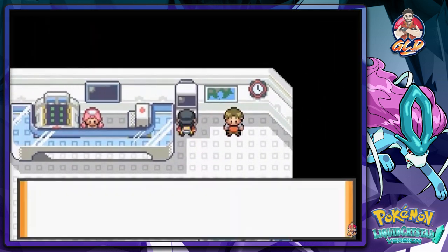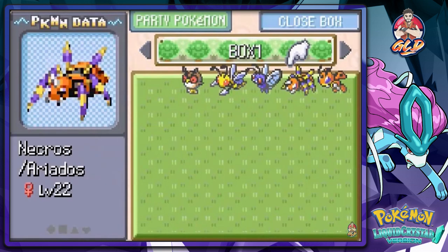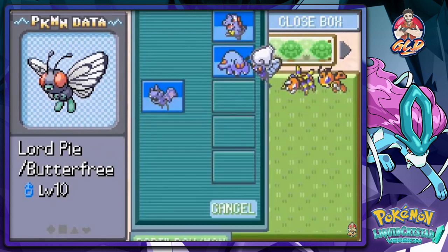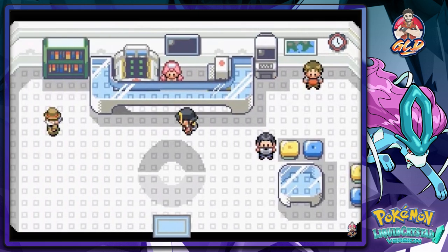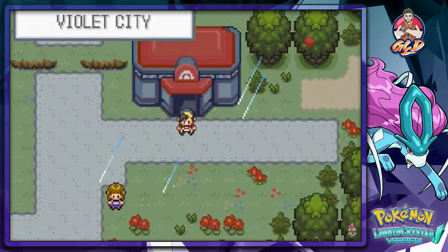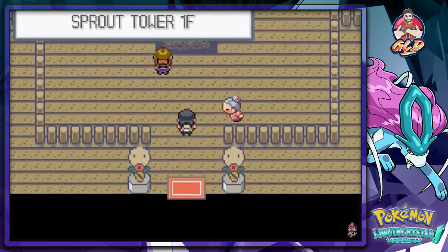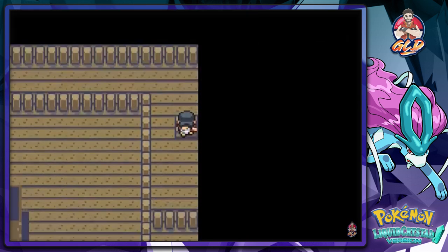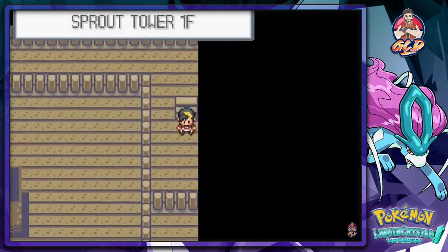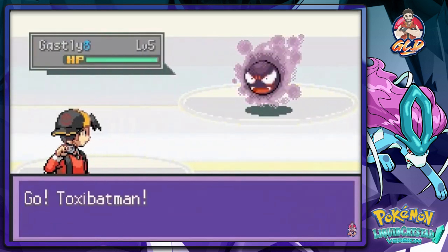Luckily I did capture some Pokemon off screen that will help us out. Let's go back to the Pokemon Center and swap some Pokemon. I see we have a Lord Pi and an Al Growl. Let's go back — remember, this is a hack game. I just want to get through this to show you guys what this game is all about. Back into the Sprout Tower.